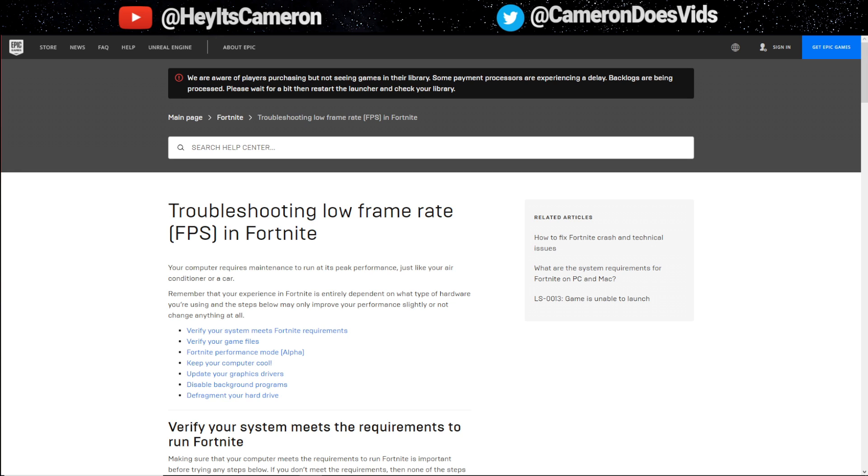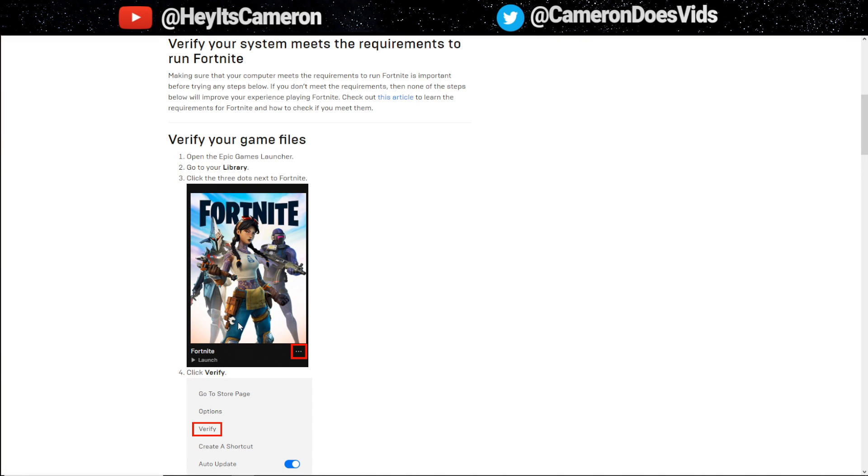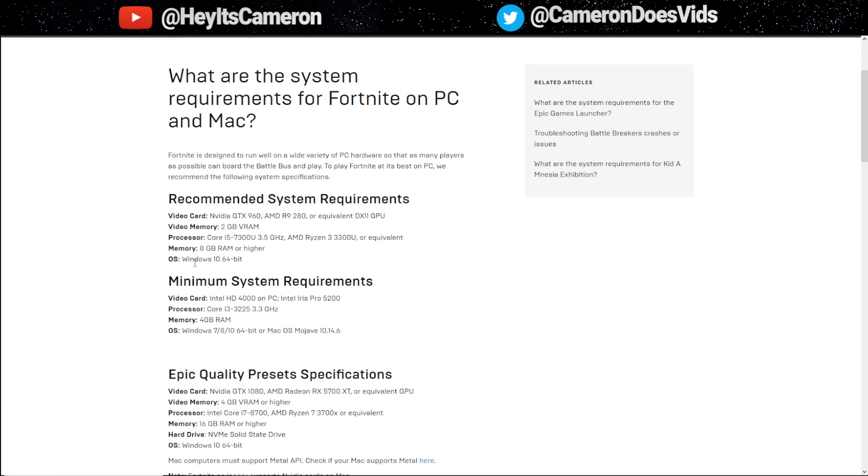First off, I want to cover the Fortnite system requirements. The recommended settings are an NVIDIA GTX 960 or later, AMD R9 280 or later, or equivalent DX11 GPU with 2GB of video RAM, and a processor of a Core i5-7300U or Ryzen 3 3300U. They also recommend at least 8GB of RAM. The game can technically still function on the lowest specs, such as Intel HD 4000, Intel Iris Pro 5200, a Core i3-3225 processor, and 4GB of RAM.